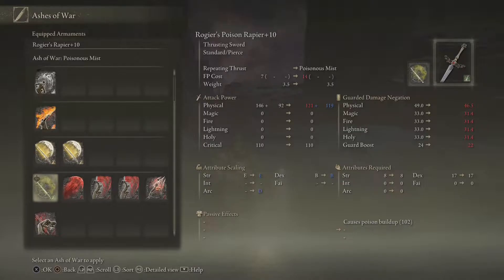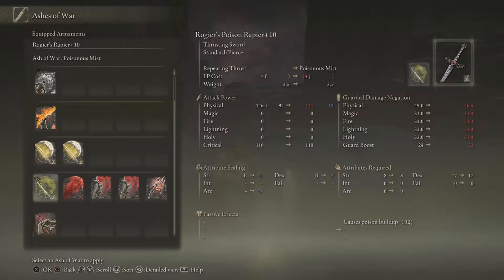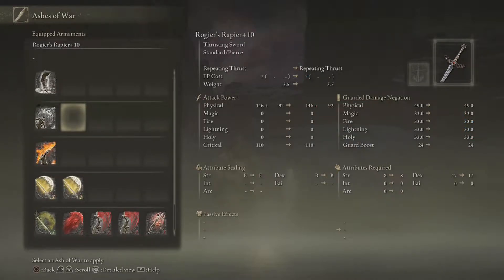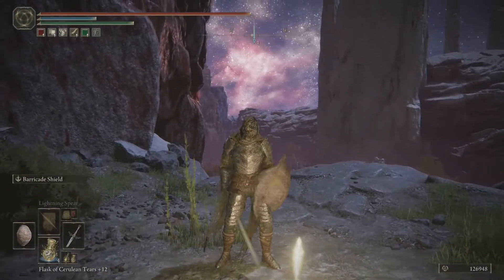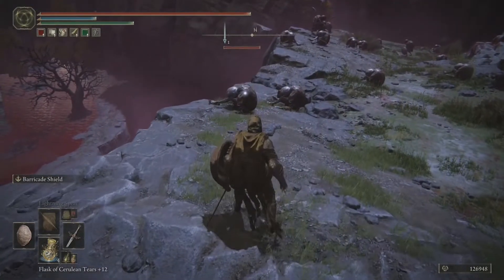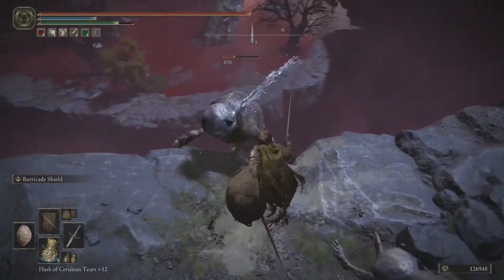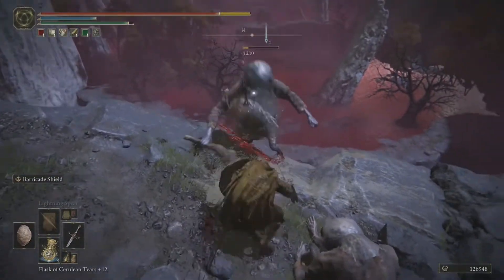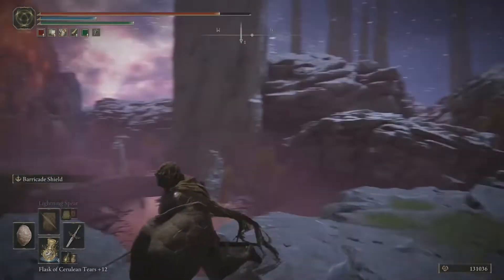You can put poison on it, or if you're a mage you can put magic damage on it to scale with intelligence, or make it Sacred Blade — so it's a pretty versatile weapon. The moveset is pretty standard with R1 attacks, and just being fast is a huge benefit in this game. Rapiers are a nice weapon type for Elden Ring.